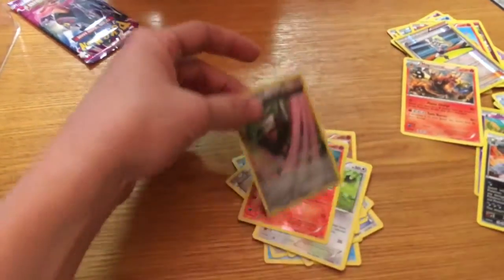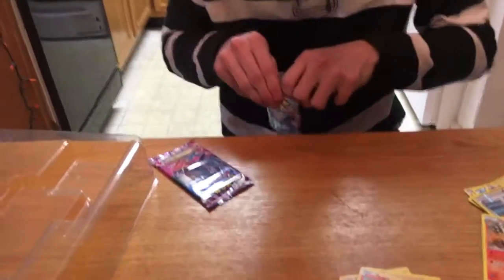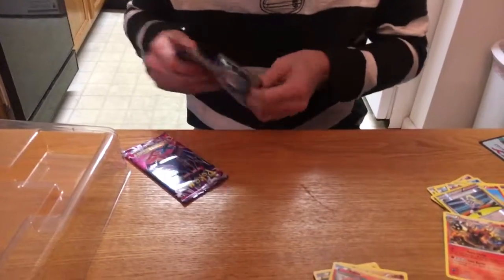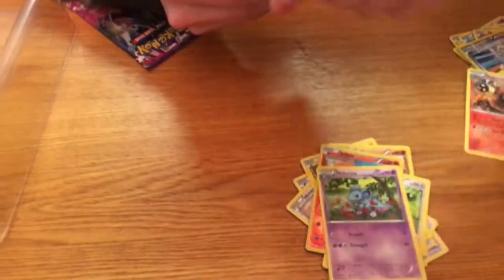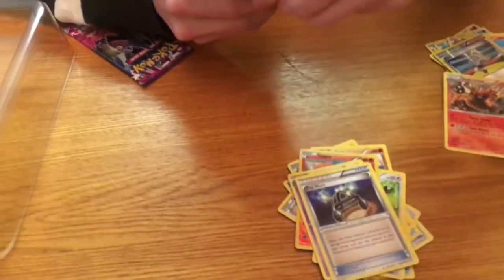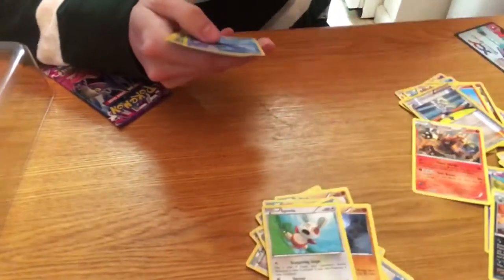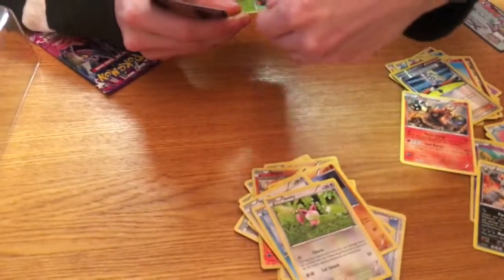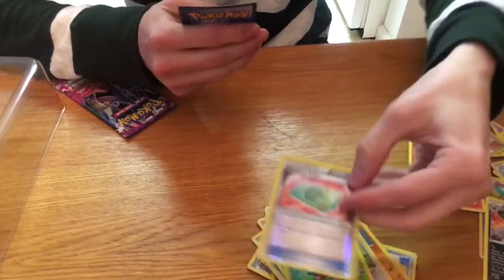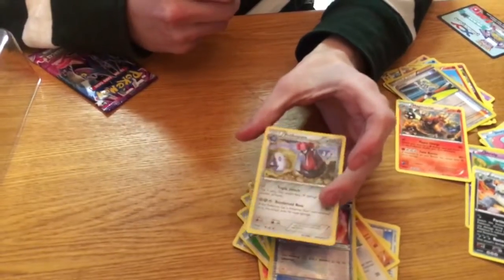Onto the next pack — it's got the Primal Kyogre on it. I guess that card must be pretty popular as it gets set aside. Alright, we got a Nit Arena, XP Share, Energy Retrieval, Nosepass, Spinda, Horsea, yet another Skitty, Tangela, a reverse holo trainer card, and Probopass — so I can evolve my Nosepass now.